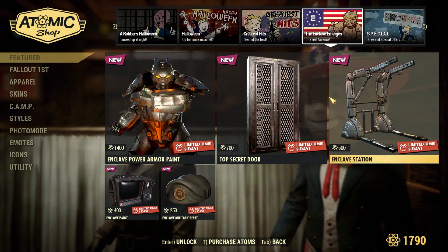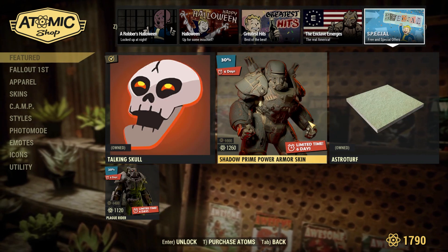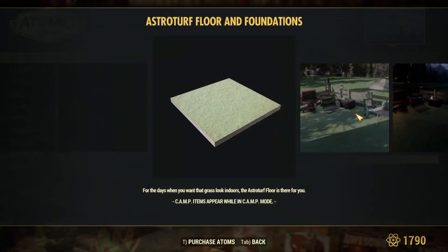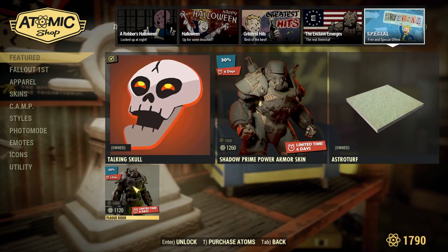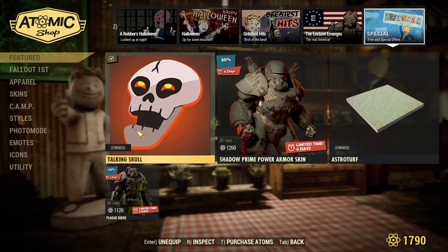We've got the Enclave bundle still being available, as well as some special offers like the Shadow Prime Power Armor skin returning, the Astro Turf — which is one of the most popular skins available for the floor and looks basically like the ground near the Whitesprings bunker — as well as the Plague Rider Armor returning on a bit of a discount, and the Talking Skull icon being up for free.